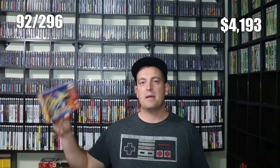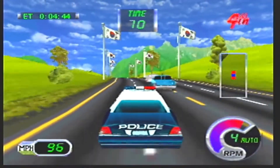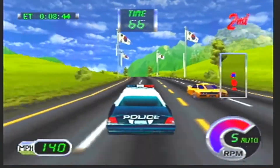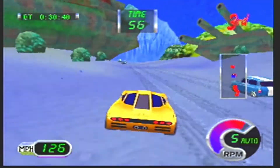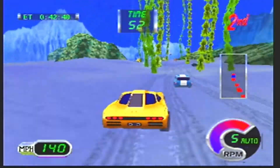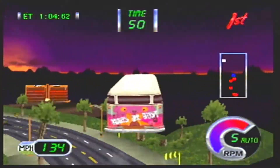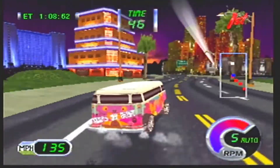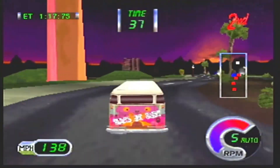Next up we have another Cruisin' game — Cruisin' Exotica. Cruisin' Exotica was developed and published by Midway Games. Exotica was the third game in the series on the N64, releasing in 2000. Here's a good example of when a good series takes a nosedive. The first two games in the series were great, but Midway seemed to have dropped the ball on this one. The game feels rushed, the controls are more loose, and it doesn't have the same feel as the first two games. The physics are awful — you'll blow right through some trees that Cruisin' World would have never let you get away with.